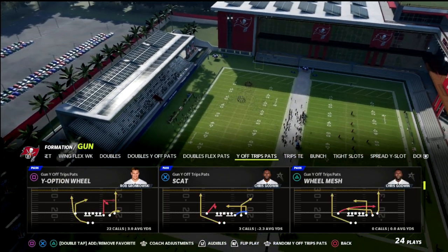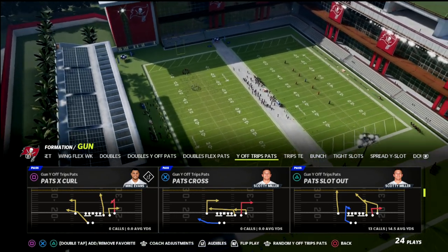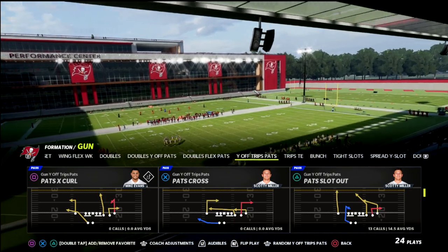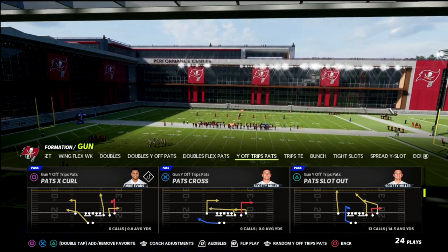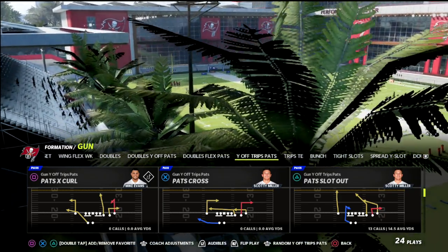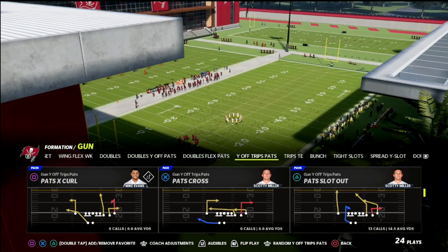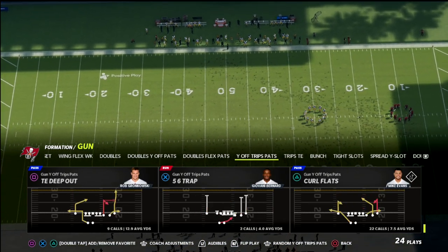If you enjoy this video, I have a full ebook on the Gun Why Off Trips or Gun U-Trips formation. You can get access to that in my Patreon membership. It's only ten dollars to sign up and it gets you access to this ebook plus over 22 Madden 22 offensive and defensive strategy guides. We also do weekly videos for members covering pro tips and meta updates, keeping you up to date on what the best players in the world are doing. I'll put a link to the Patreon in the description below.